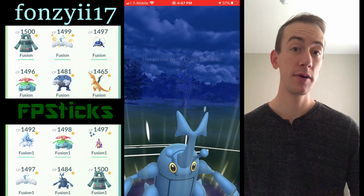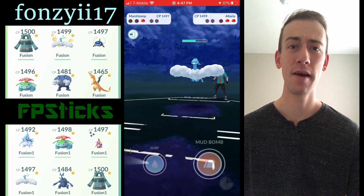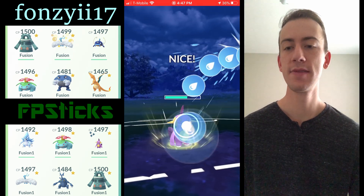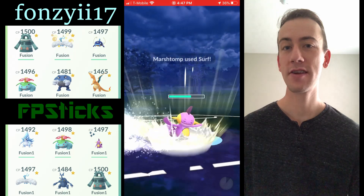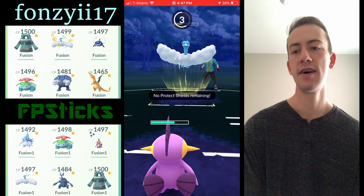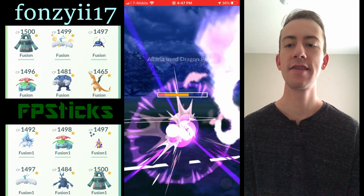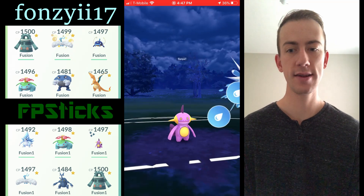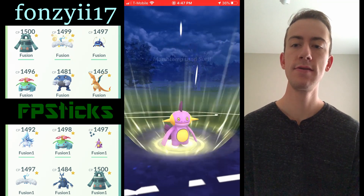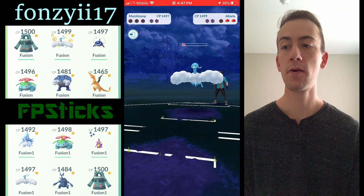I was thinking maybe Marshtomp is a little tankier than Swampert — it barely is, and it's still not the tankiest Pokemon at all. You can see me going straight Surfs here because that's the better move in this scenario. My opponent lands the Dragon Pulse — surprisingly I survived — going for another Surf, still not enough to take out Altaria. Altaria is just crazy bulky.